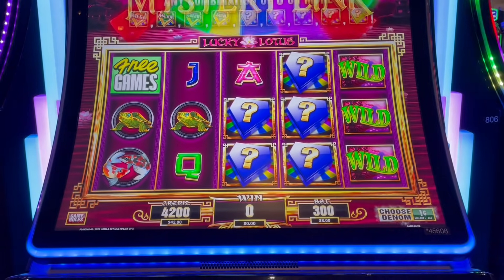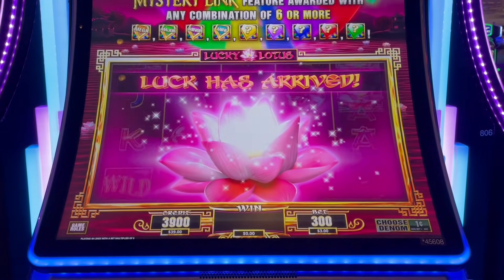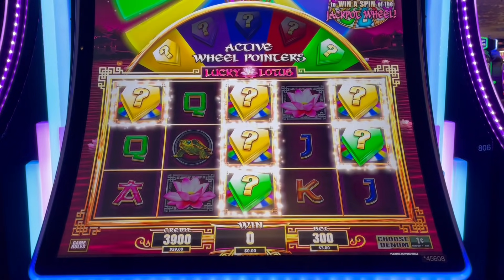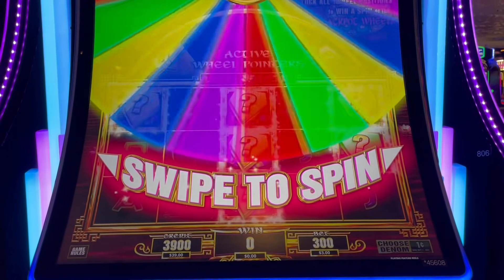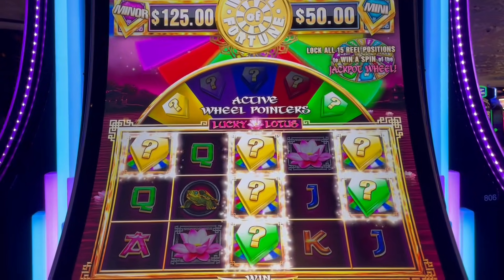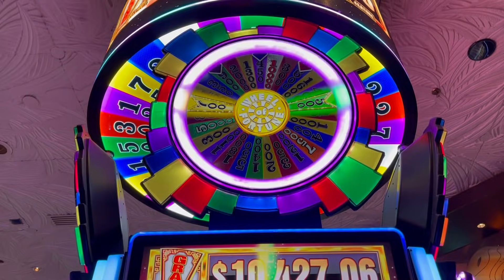One more — I needed one more of those. Luck has arrived! Let's see what we got. I activated two. So quiet. Swipe to spin. We gotta look up at the wheel. Forty-five dollars — oh no, it's $450. Sorry.